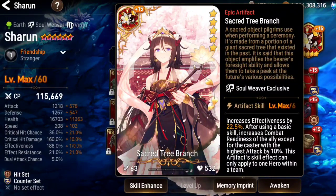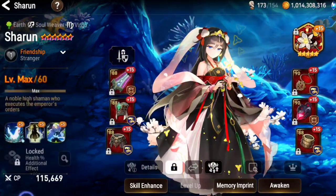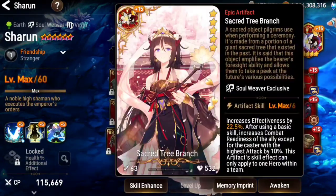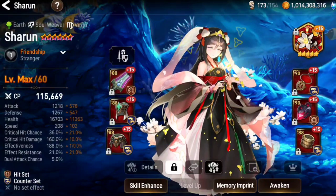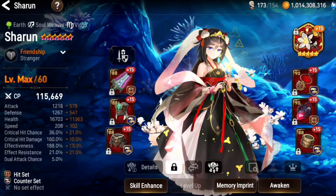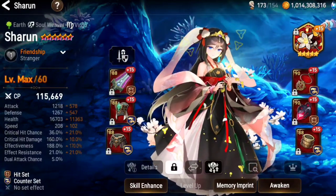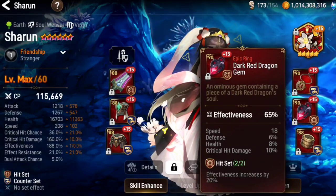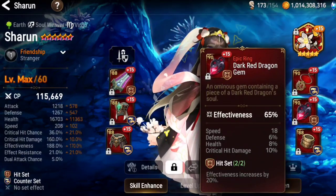She could technically cut if you get lucky, if the enemy has a lot of buffs with her passive. Her survivability is not that amazing to be honest. I would feel more comfortable instead of effectiveness here on the main stat — rolling something like defense percentage, because she's got 720 base defense. That's completely ridiculous. If you can get at least a big amount of defense percentage on her substats, that could help.